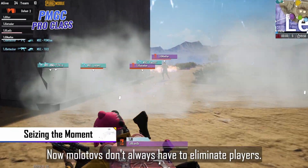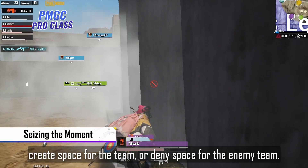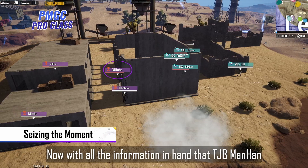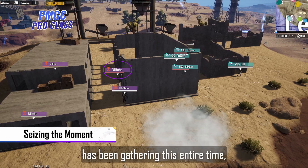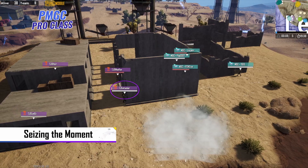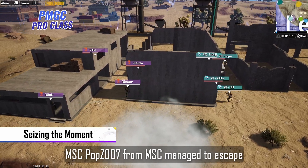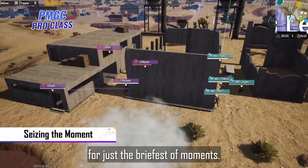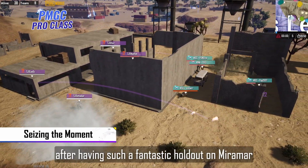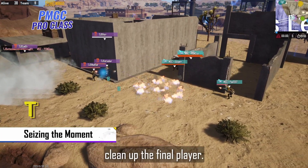Now Molotovs don't always have to eliminate players. They just need to — remember that key phrase — create space for the team, or deny space for the enemy team. Now with all the information that Manhan has been gathering this entire time, attacker from Tongjiabao is able to Ferrari peek around this corner. And it's a simple case of just lighting this corridor up. One player from Emma Strumbori managed to escape for just the briefest of moments, but there's no way that Tongjiabao is going to let up, and they quickly clean up the final player.